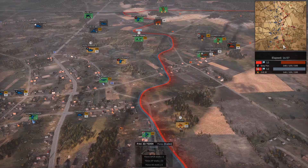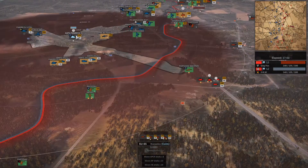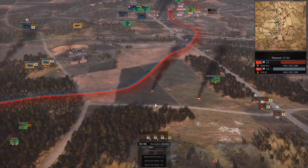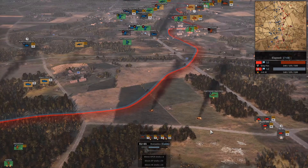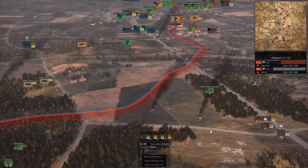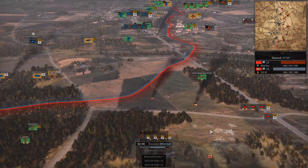Down south is definitely grinding down. JK is still holding that one flag down south, which is really all he needs to do. He could potentially try a far southern counter push, but I don't see him really doing that. He's got a nasty little tank blob in the southern central position trying to engage some half-tracks.